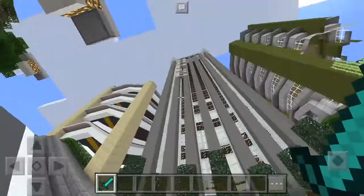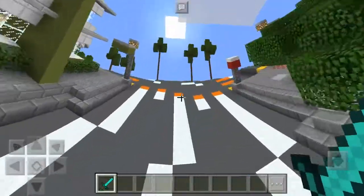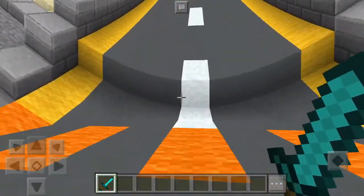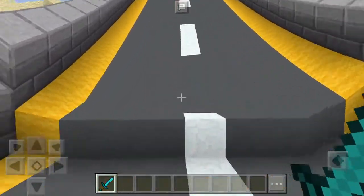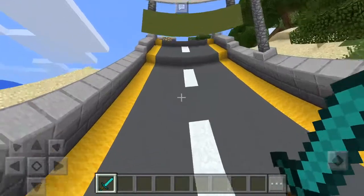That is the Upwards Shaders pack — I'll put the download link in the description below so you guys can check it out for yourselves. I also did a video on a downwards shaders pack that makes the world look all round, and I'll have a link to it in the description below if you guys want to check it out as well.